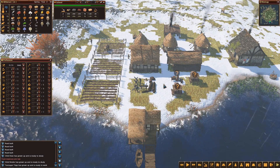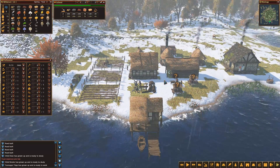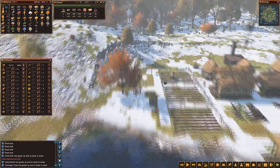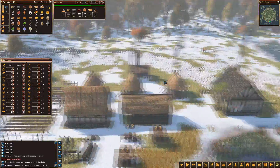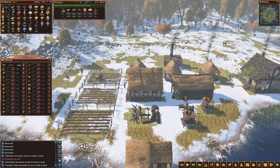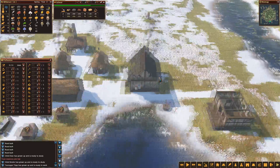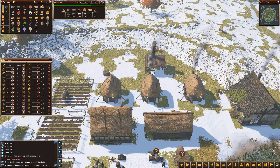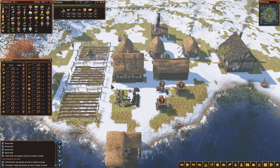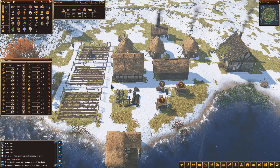Hello, welcome back to episode 3 and year 3 of Life is Feudal Forest Village, where today's goal is going to be to get a gatherer up on the top of the hill. We shall also be opening up the school and we may also be able to get a house built. We want to start getting some more housing and getting rid of these shacks so people have somewhere a bit better to live, and we can start expanding the village population a bit more.